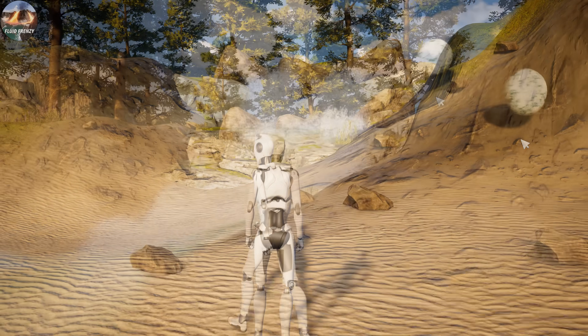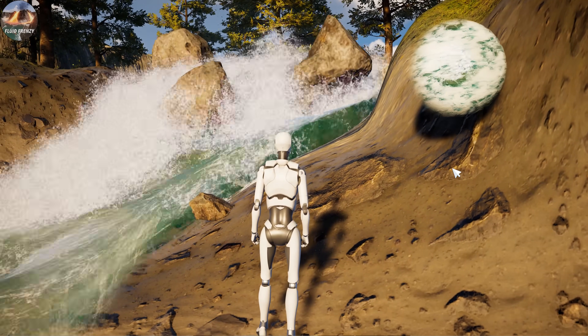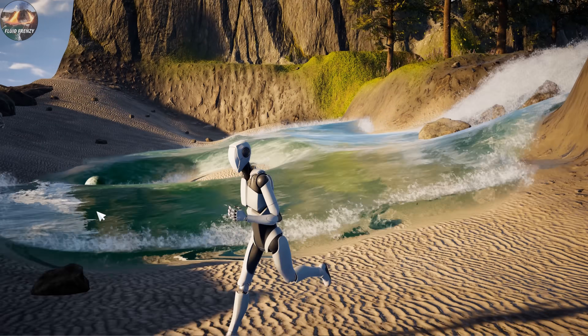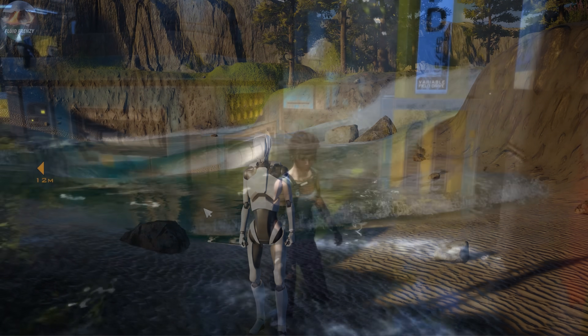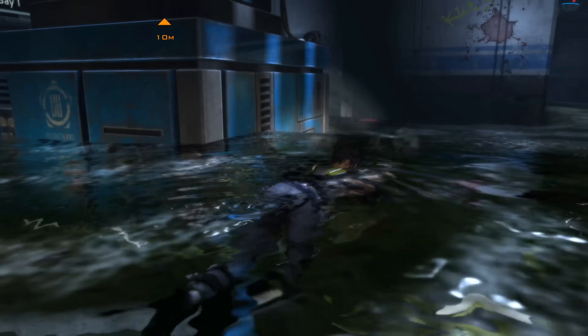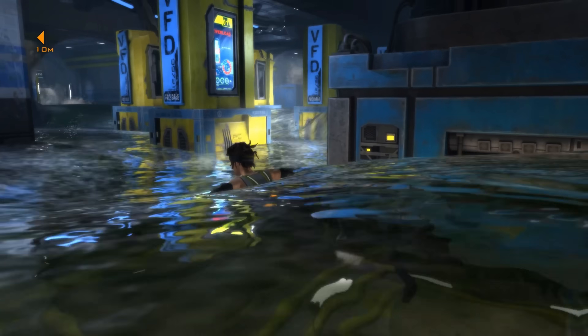Fluid simulation — the holy grail of computer graphics. This is another computer graphics holy grail, which has been underutilised by games up to this point, in my opinion. There was Hydrophobia, which attempted something similar almost two decades ago, but the game itself was rubbish and it barely utilised its amazing water physics to do anything.